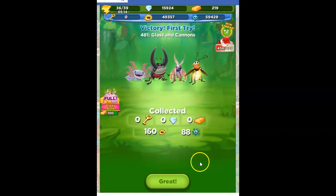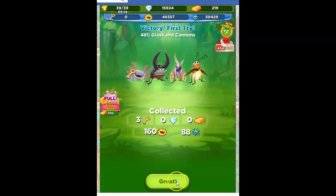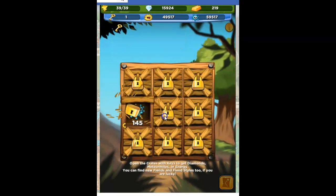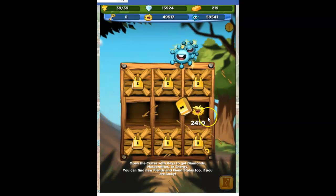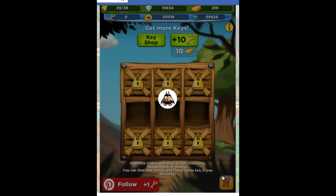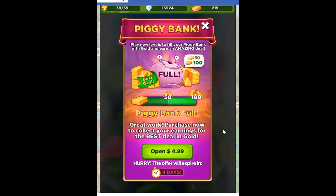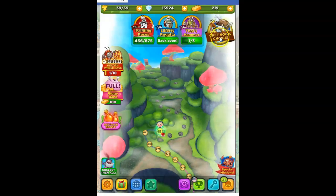That is how I beat this one. Let's go ahead and see what we get from our crates — I'm going to go right across the middle. Lots of blue meteor mites, and some yellow — that's what I like. If this was helpful, I'd ask that you consider liking and subscribing. If you have any questions or comments, please put those below. And as always, thank you so much for watching. Bye-bye.